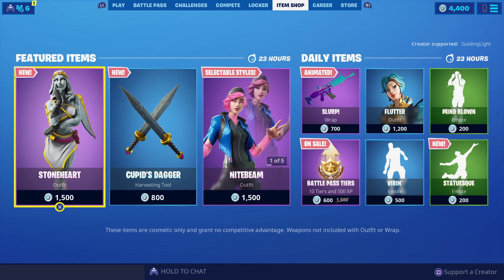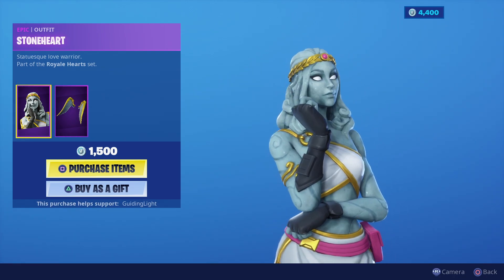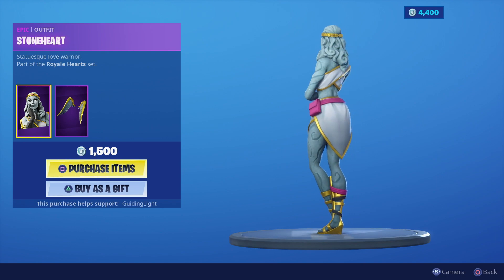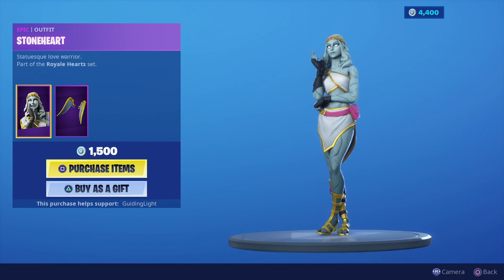Here's a quick look at the brand new Stone Heart skin. In my opinion, it's one of the best skins to come to Fortnite, especially in Season X. It's a statue you can find in Haunted Hills, and they've made it into a skin, which is pretty cool.